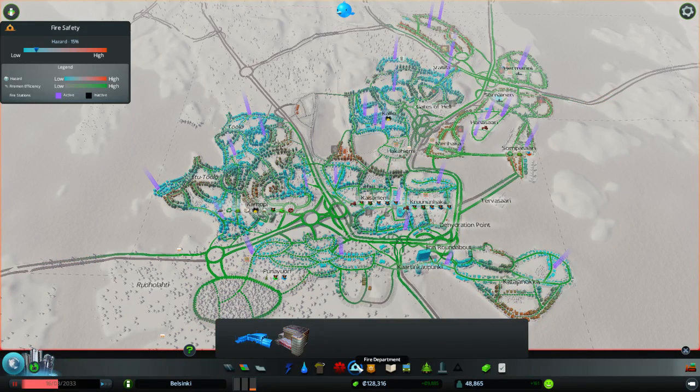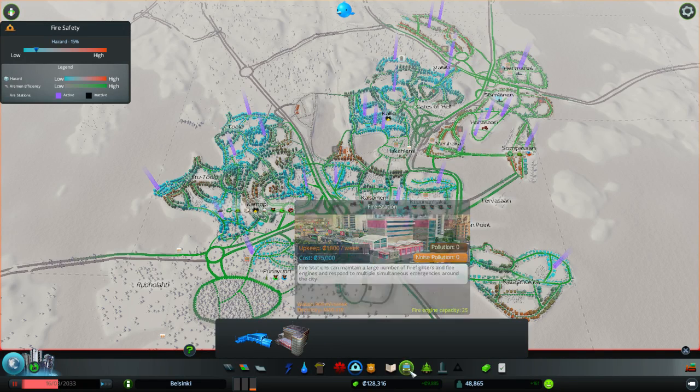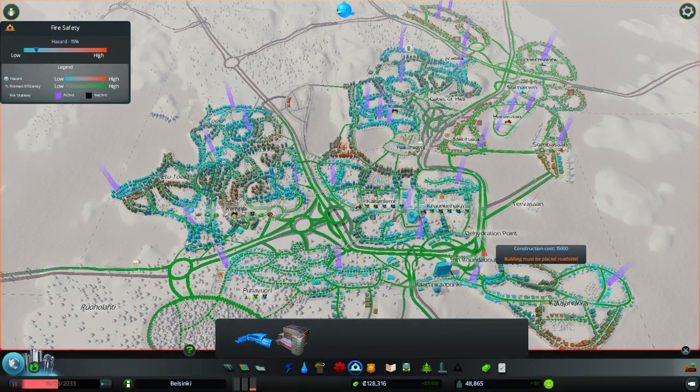Next you have fire departments — you can do a small fire department house and then a station for a bigger area, and same for the police as well. I should also explain a bit about this colorization overlay. When you click on this, these big pillars are the currently existing firehouses, and you can see from the house color where the risk of fire is bigger. Blue is good and red is bad in all of these overlays.